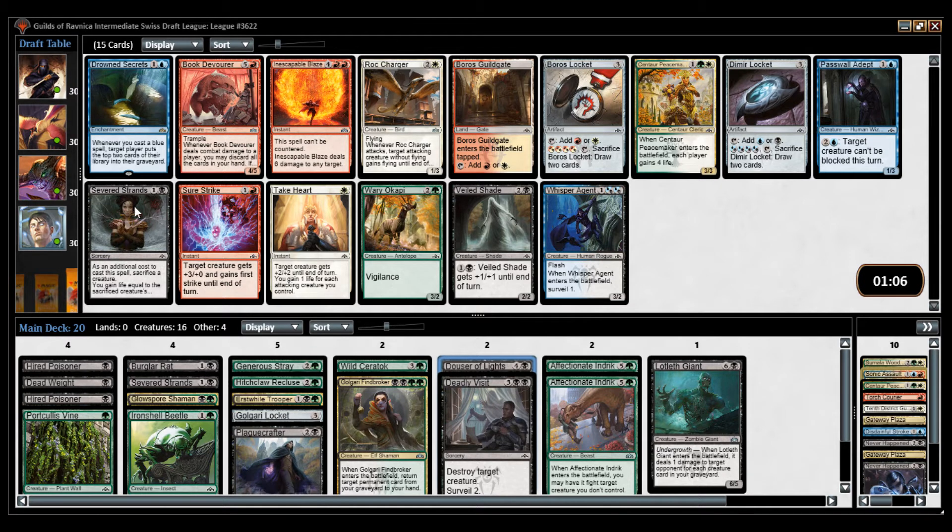We have another chance at Severed Strands. It looks a little bad to play it too. This is a good Boros pack — Rocket Charger, Inescapable Blaze. Do I want two Severed Strands? We don't have that many good sacrifice outlets, but we could pick up some more.